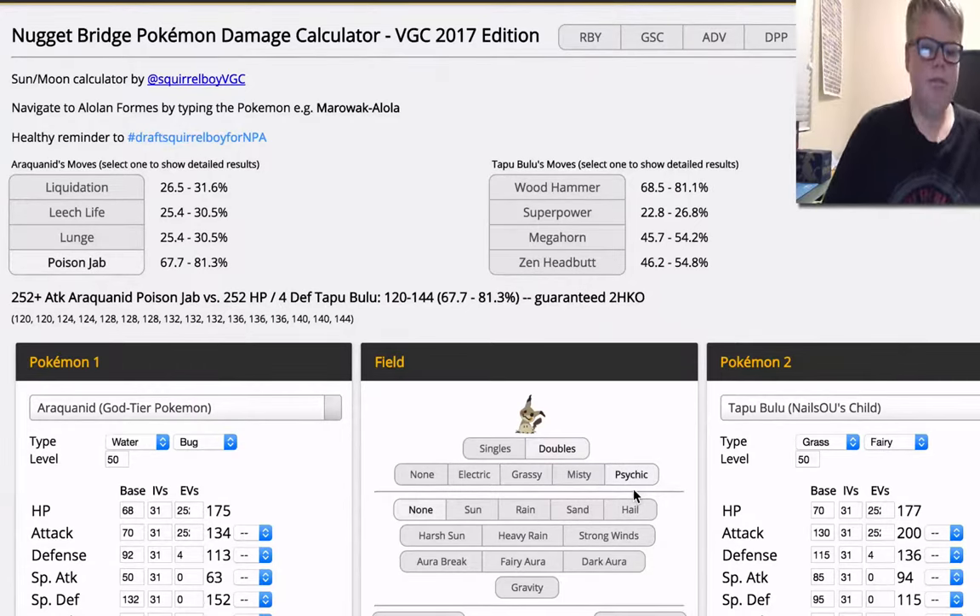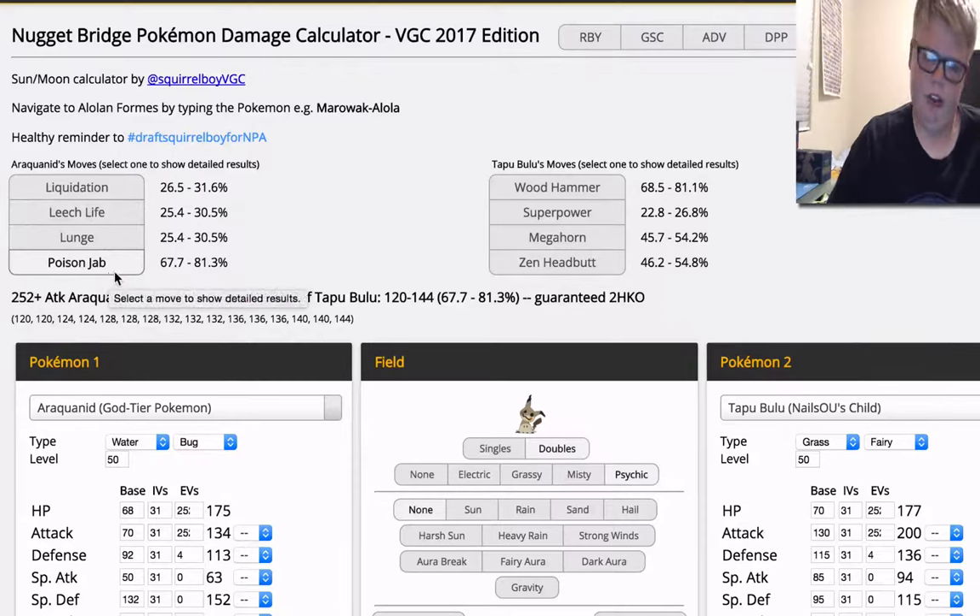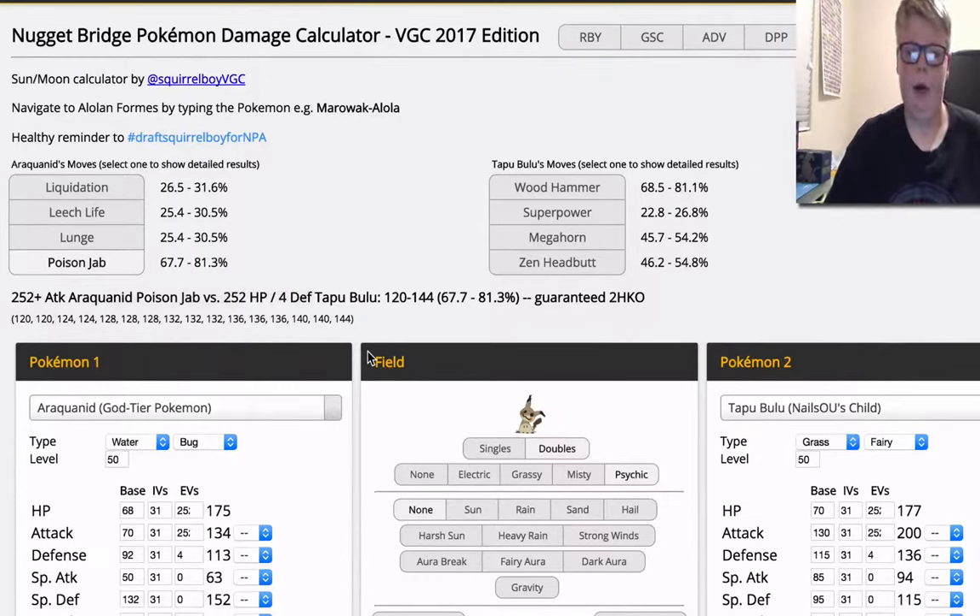In Psychic Terrain, what you'll see is Wood Hammer. You eat the Wood Hammer, and then you Leech Life in return and gain some HP back, and then Wood Hammer again. Hopefully they won't knock you out — that's a damage roll — but that's how I'd play this out with Tapu Bulu, and then Poison Jab for the knockout. You might get a knockout with max roll Leech Life and Mineral and Poison Jab, but it's always damage rolls. There's no other way to really escape Tapu Bulu — which is why it's a really bad matchup, so you'd want your own Tapu Bulu to kind of mitigate the Grassy Terrain.